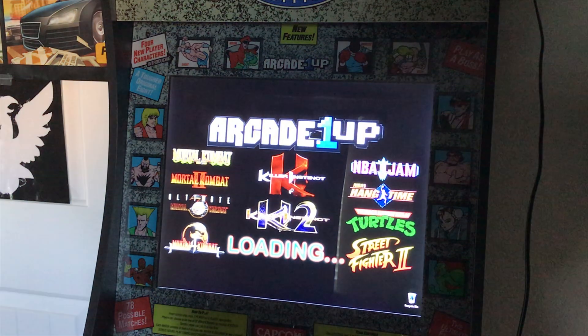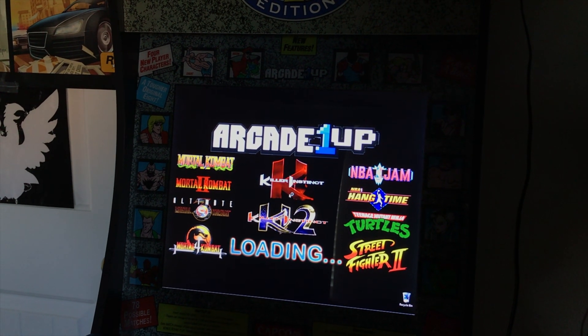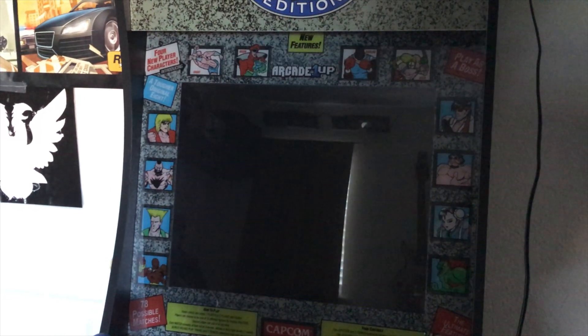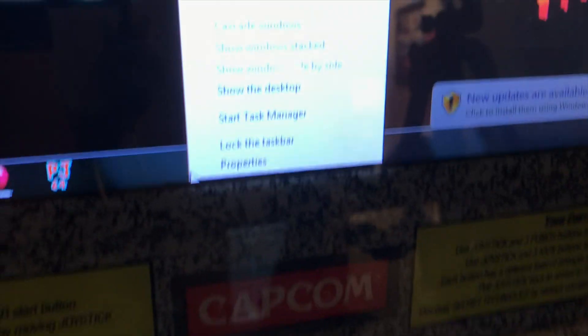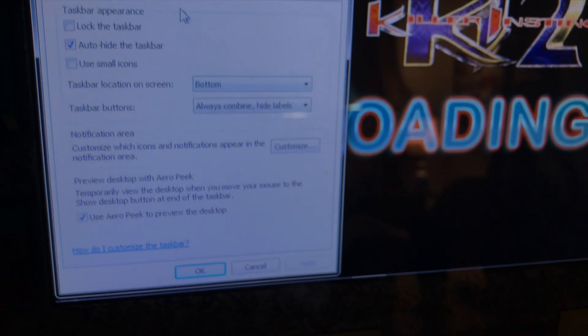Another quick tip for this video: I hid my Windows 7 taskbar. The reason is that when the computer is starting up, it shows the desktop for maybe 10-15 seconds while it boots into Maximus Arcade. So in order to make the arcade look more like an arcade and less like a computer, I right-clicked on the taskbar, went to properties, and checked the box that says auto-hide taskbar.